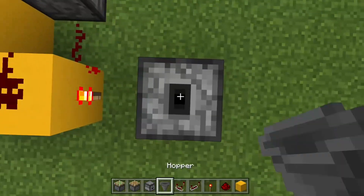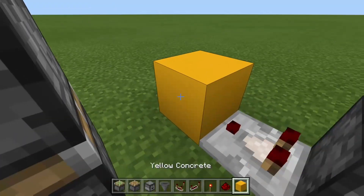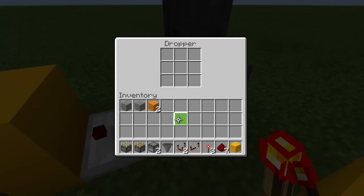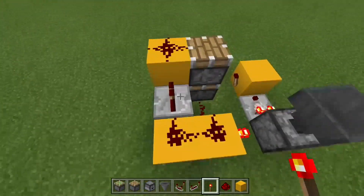Place a dropper with a hopper on top going into the dropper, then a comparator, a block, and a redstone torch. Get your useless item and put it in there — and now we're already like halfway done.